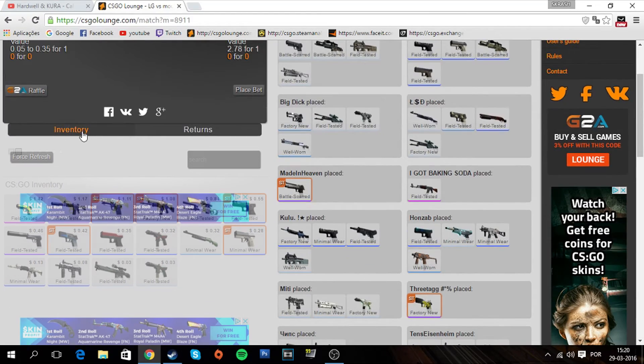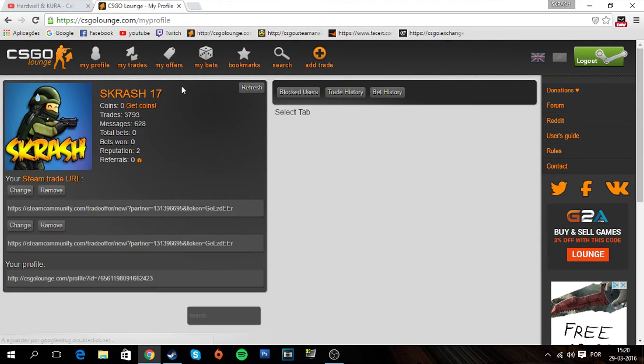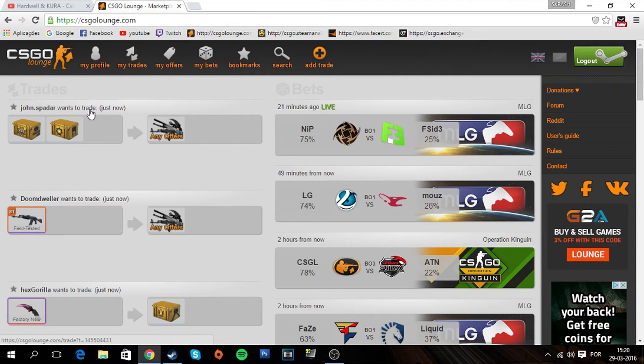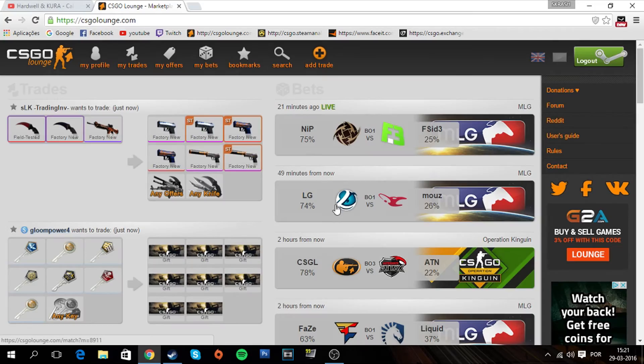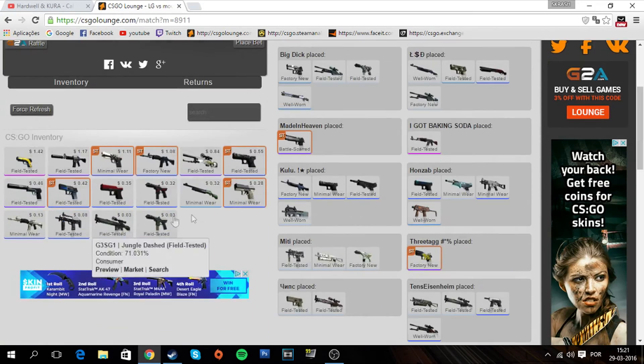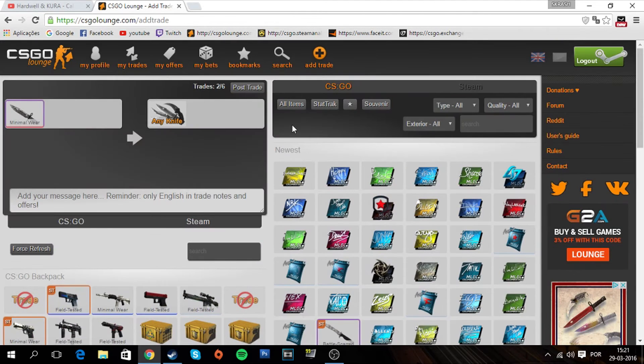If it doesn't load, click inventory again two or three times. If it keeps not loading, go to your profile and do every step I've told you from the beginning. As you can see, it's now showing up — LG versus Mouse inventory is showing up. Come here to iTrade and you're good.